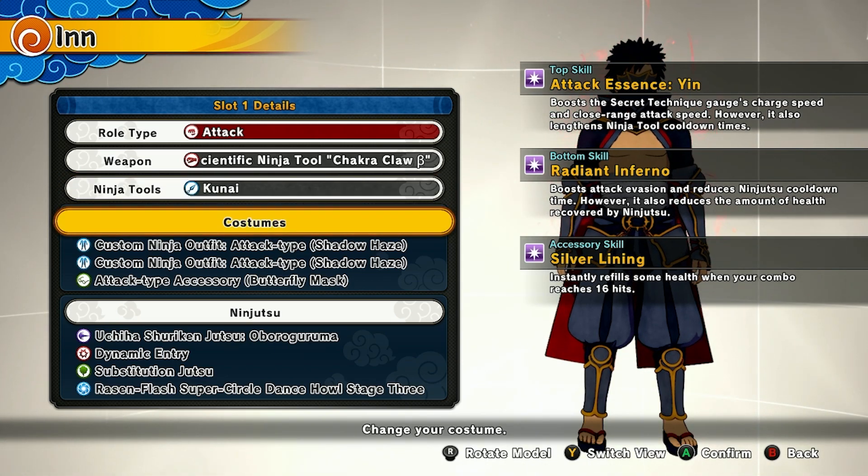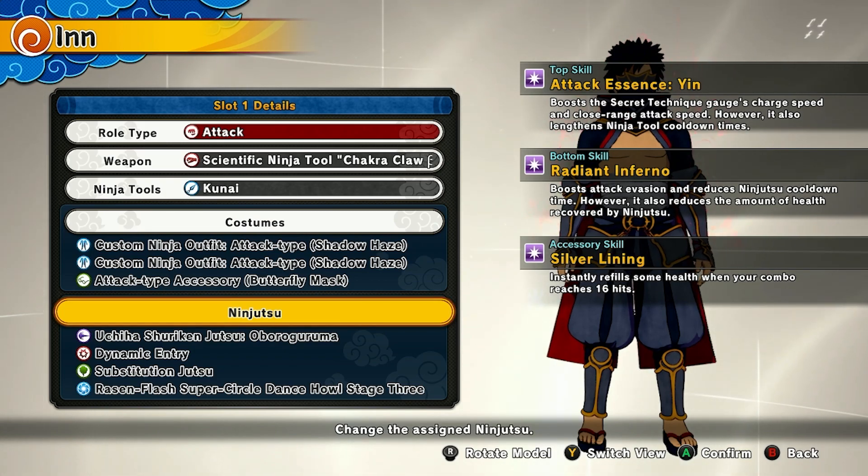Next, for the costume, use a custom ninja outfit, attack type Shadow Haze. And for the accessory, use the attack type accessory butterfly mask.